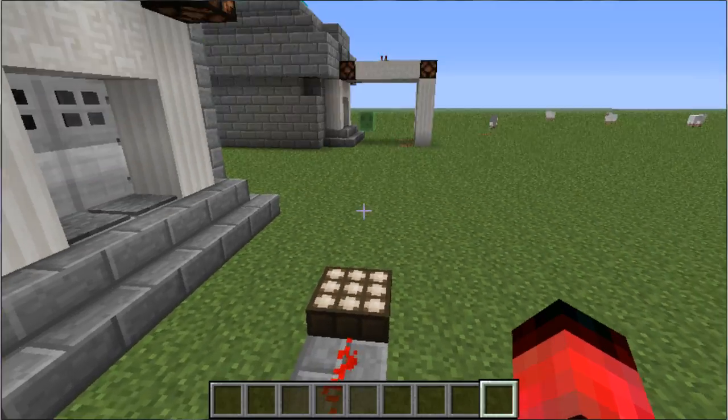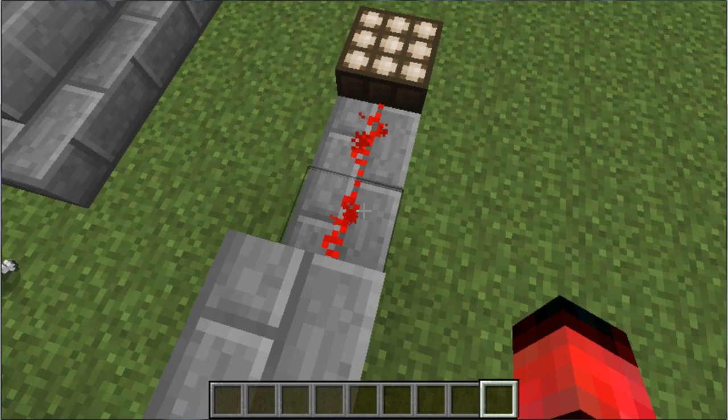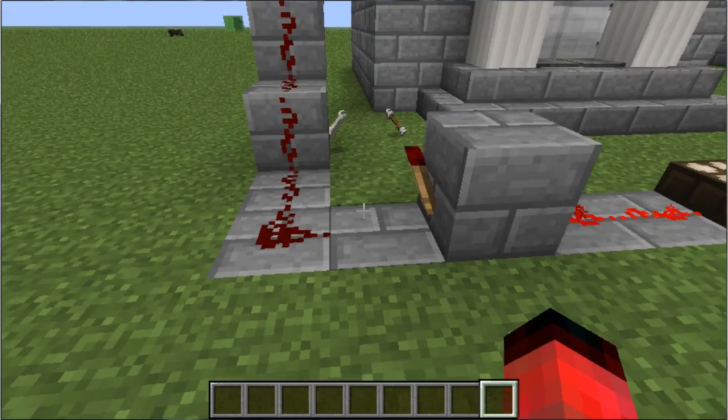But now I've fixed that. As you can see, it is sunny out, so the Daylight Sensor is in fact giving power to these two things of Redstone right here.